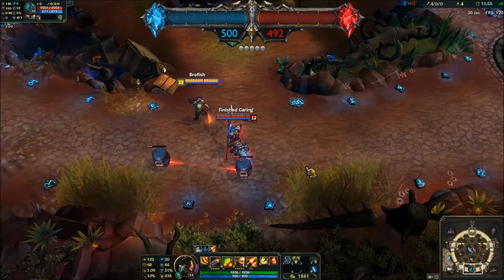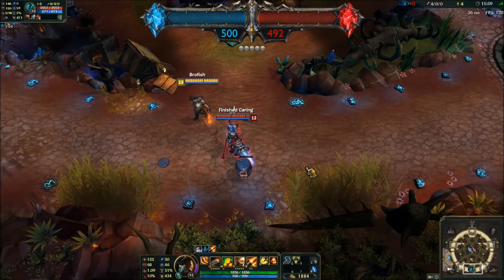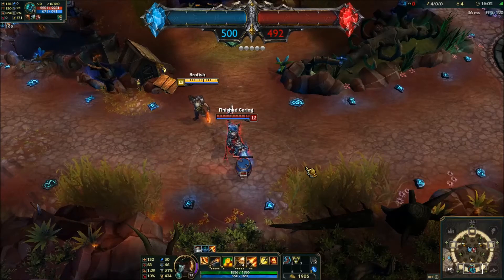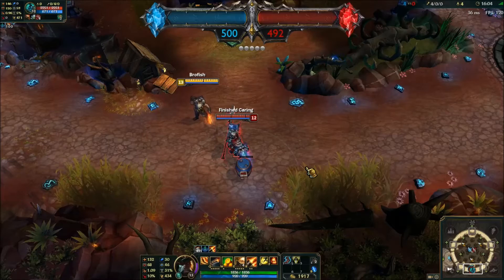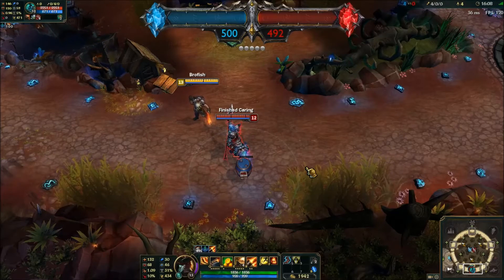Plus any Sheen procs that you have. You want to get Sheen and Phage before you actually build into Zeal or Trinity Force or anything like that — you're going to need Sheen and Phage before you do Trinity Force anyway. Get Zeal after those two items.